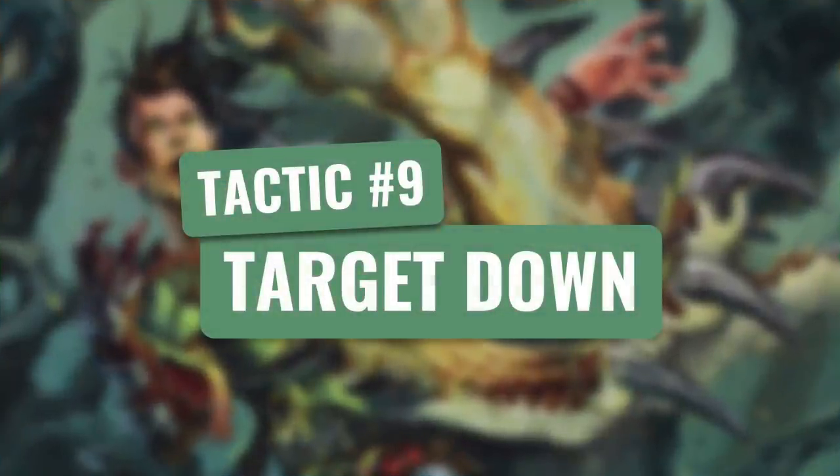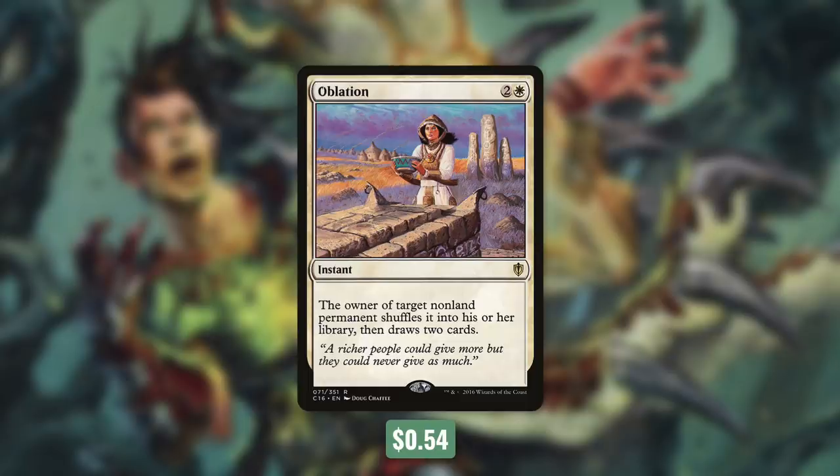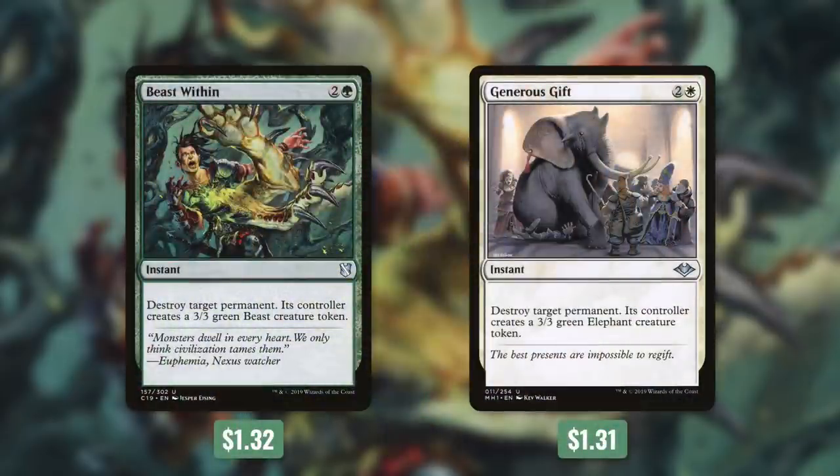Outside of protecting our things, how do we deal with our opponents' things? Let's find out in tactic number nine: Target Down. First up there's Oblation, which says the owner of target non-land permanent shuffles it into their library, then draws two cards — and if we're desperate to draw some cards we can even use it on one of our own permanents. We're also running Beast Within and Generous Gift, which can pretty much deal with anything — they each destroy target permanent in exchange for giving that player a 3/3, which won't be able to block any of our evasive creatures anyway.